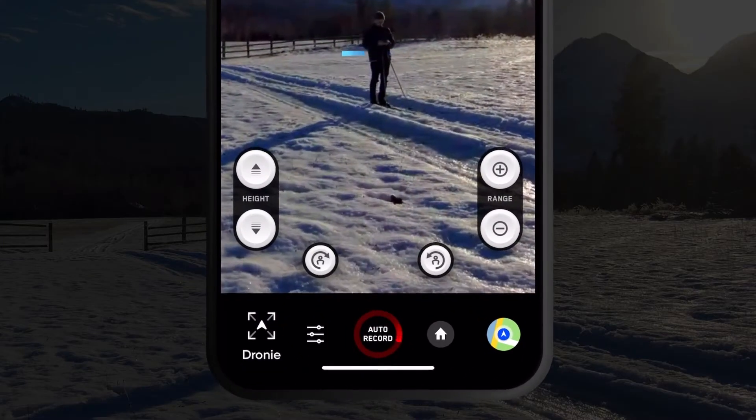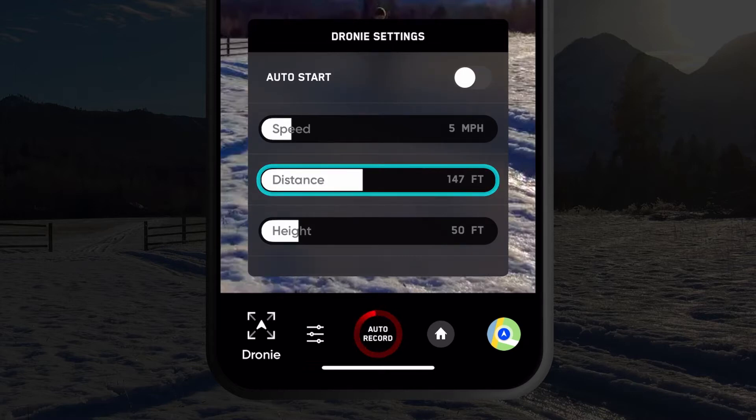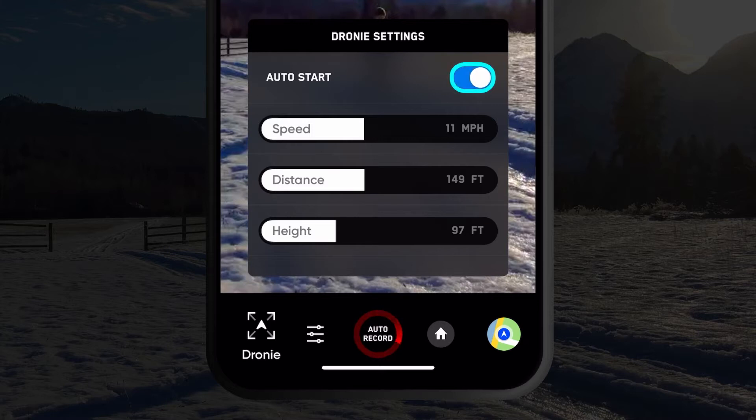In the app, you can enter the Dronee menu to adjust several settings. You can change how far, fast, and high Skydio 2 will fly. You can also set Dronee to begin automatically.